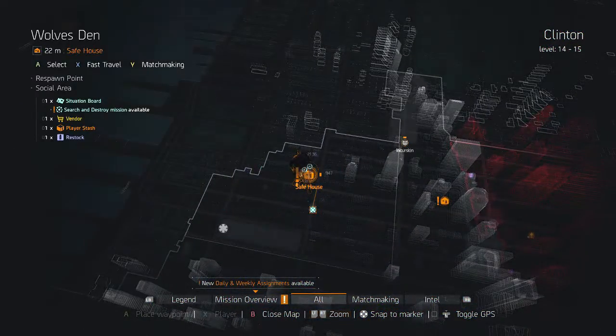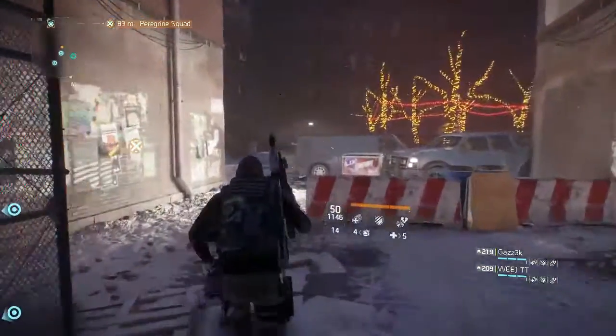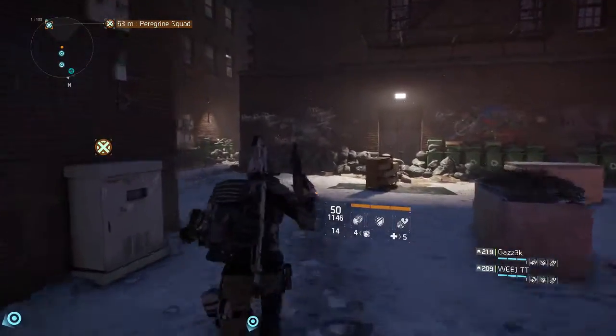When you fast travel to the Wolves Den safe room, you actually drop out about 110 meters from the boss, so it's not very far at all. Let's go and see if we can get some good rewards from him.